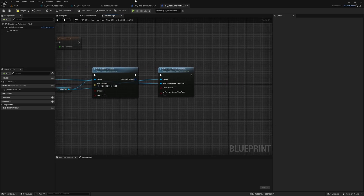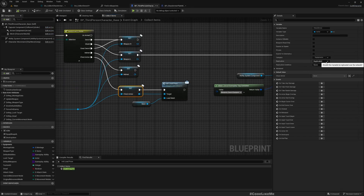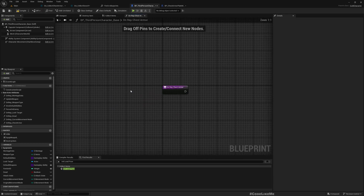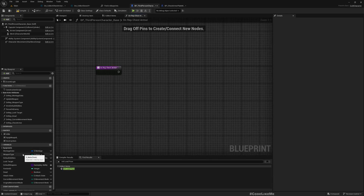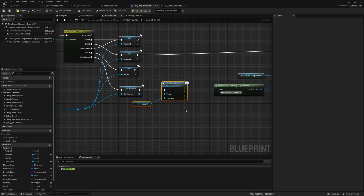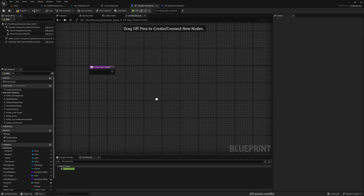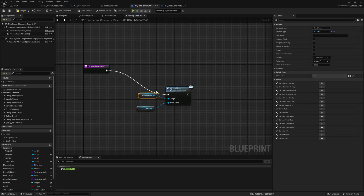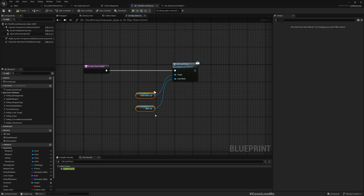Instead of 'Replicated', let's make it 'Rep Notify'. Now you can see two dots, and if I double-click we get a notification function — whenever this variable is replicated, this function is called. That's the significance of Rep Notify. Here I'll call the same 'Init Lead Pose' function on the chest armor, so this should make sure that the Set Leader Pose part is called on both clients and server.